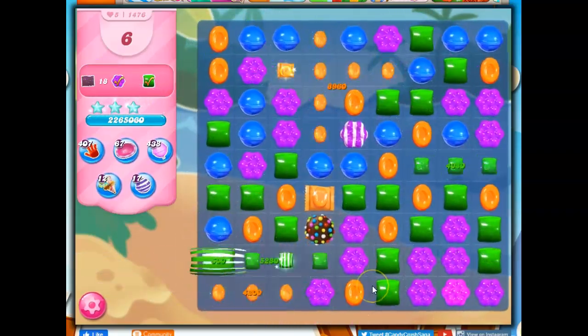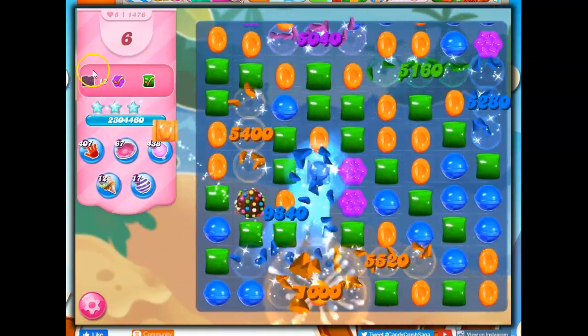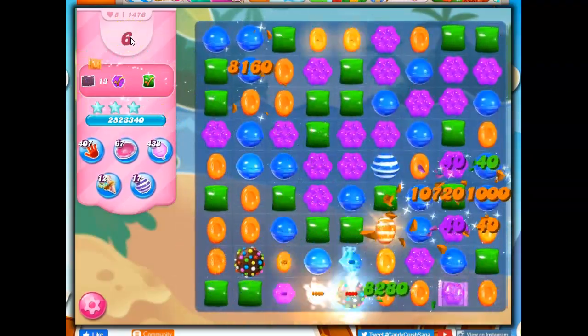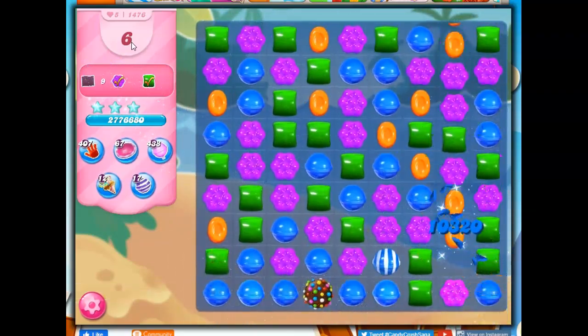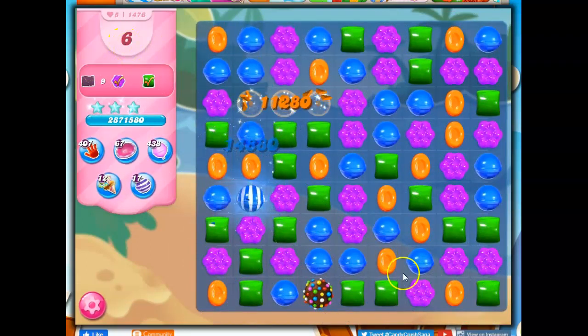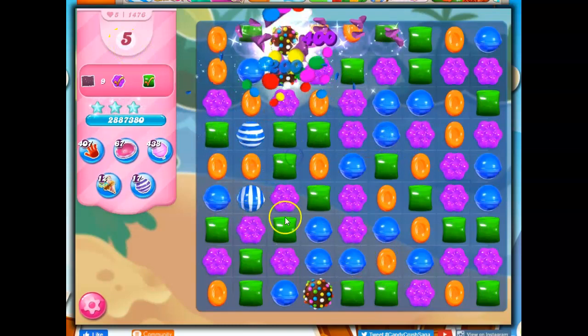And then, of course, eventually we have to think about making a color bomb wrapped candy combo, because we need to complete the level in order to get the reward. I have held off on trying to get those wrapped candies, though, because I didn't want the game to end too quickly. I like to extend it to almost the very end to make sure I can capitalize on all the fun things that I need to get.